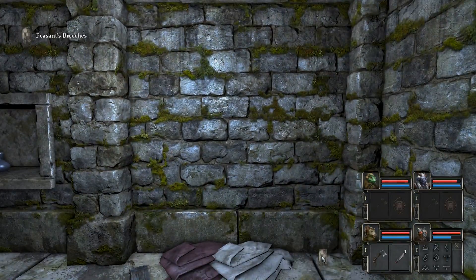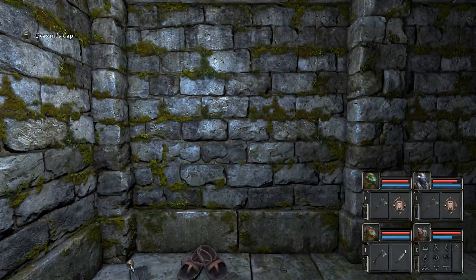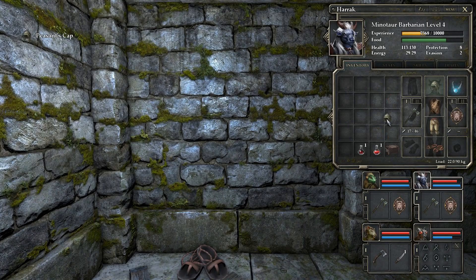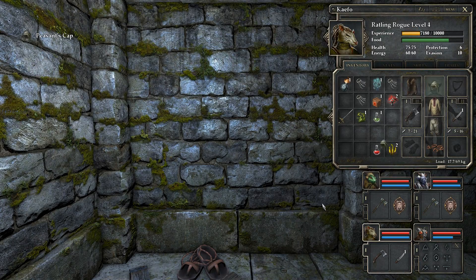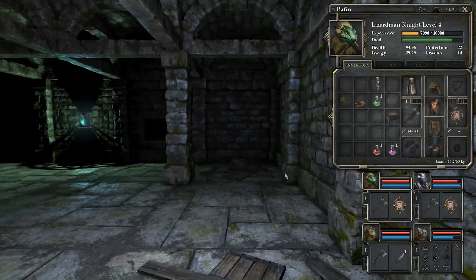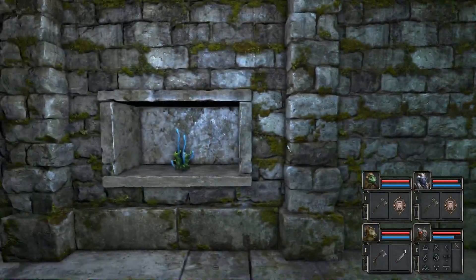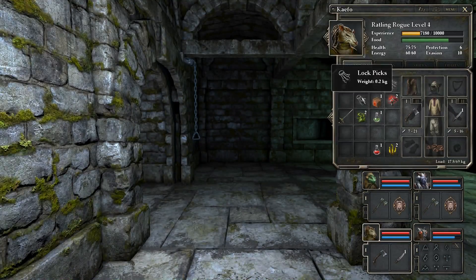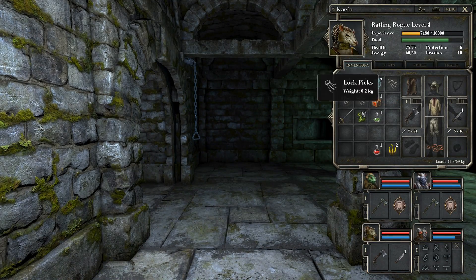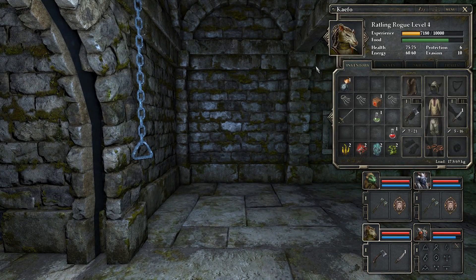Peasant's breeches — that's better than those. Peasant's cap — plus one, plus one, plus one. Everybody's got better. Sandals — you can use those. Healing potion for everybody — that's a good thing. Herbs. I haven't been brewing potions — how are my herbs accumulating? Not that much. Don't have much to brew with. I should put these in a bag. Do I have a bag? Yes, I do.